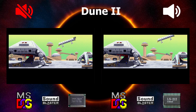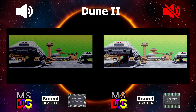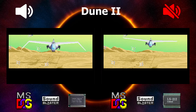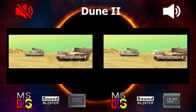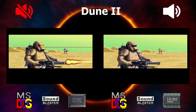Vast armies have arrived. Now three houses fight for control of Doom. The noble Atreides. The insidious Ordos. And the evil Harkonnen.